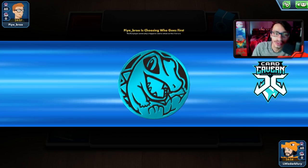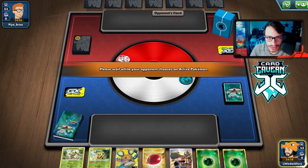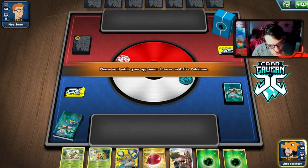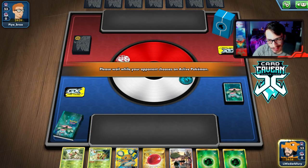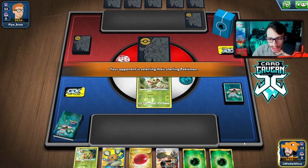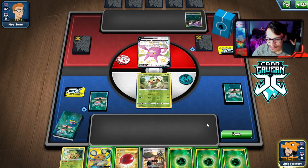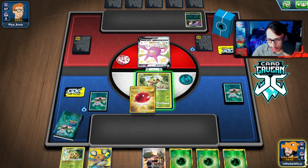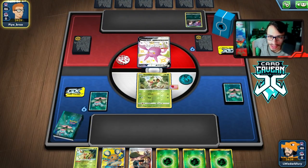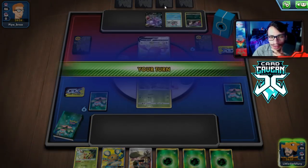Let's get into our first match with Delmise VMax. We lost the coin flip, which is fine — we'll go second. We got Rookidee and Grooky in hand. The hand isn't perfect just yet, we need another basic, but we'll see what we can draw. Best time to be a Delmise or Egg Route player.